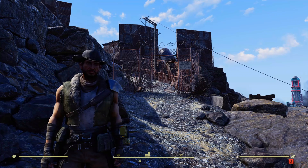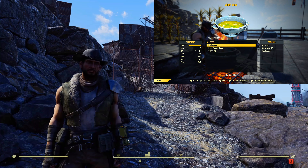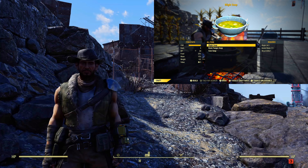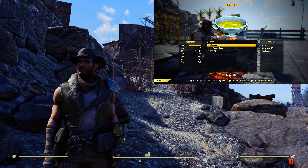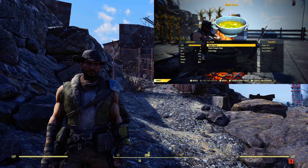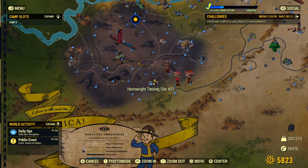Hello and welcome to another Fallout 76 video. Today I'm going to show you an easy route for blight so that we can make blight soup. As you can see on the screen, it gives us extra critical damage — it's only showing 20% there but we'll get it up to 50% and I'll show you after.